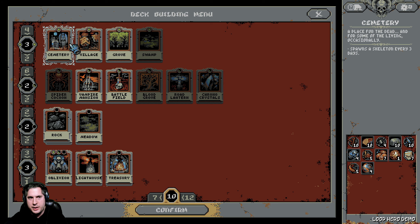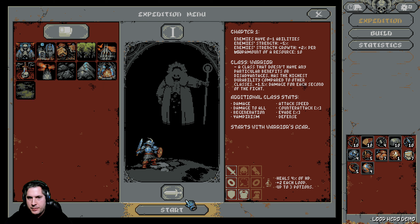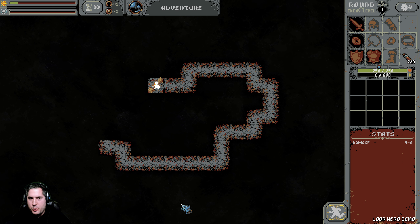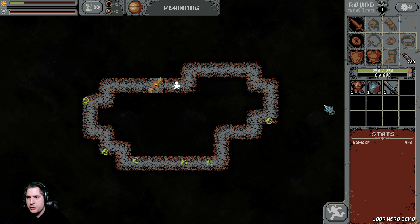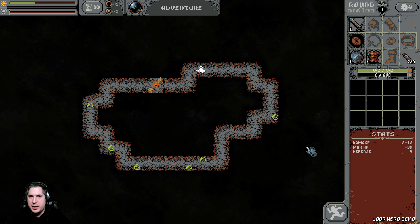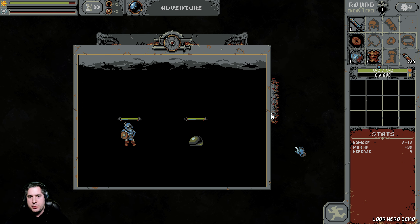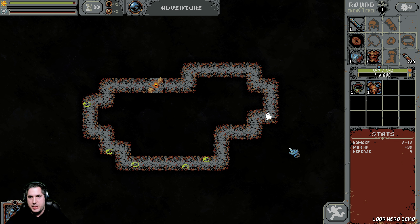I'm going to keep the Grove and the Village. The Vampire Mansion is super flexible because you can use it to create added difficulty even where there is none. Right away, because of my Smithy, I get a starting piece of armor. It's always good to start with armor because it can be hard to heal up. If you get a rough start, your run is going to be just a nightmare.